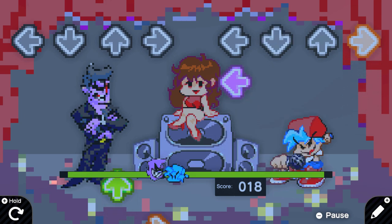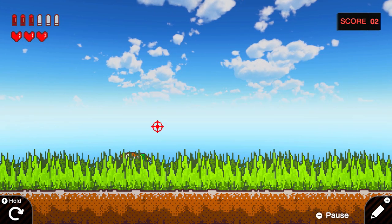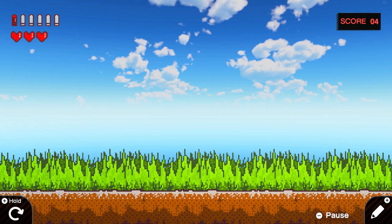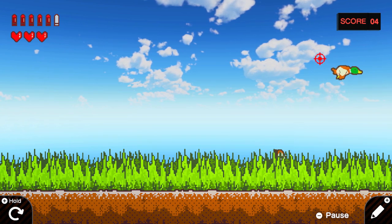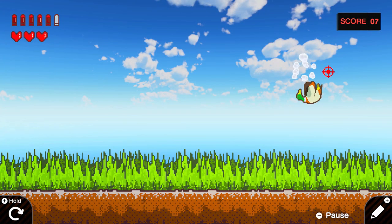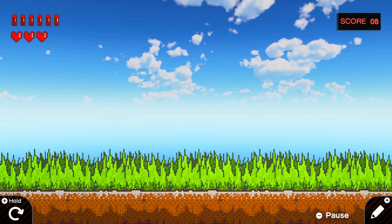You've also got a power meter and a score that keeps track of things. Overall, it's an amazing Friday Night Funkin' game. Next up, we have Duck Hunt from the Nintendo Entertainment System, and it honestly feels like I'm playing Duck Hunt on my Nintendo Switch, which is crazy because Duck Hunt isn't available on Nintendo Switch Online. There's a lot of really good motion controls here that mimic the original game, and it's overall a ton of fun to play, so I really hope you guys check this one out.